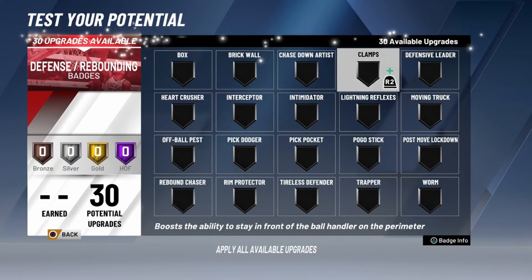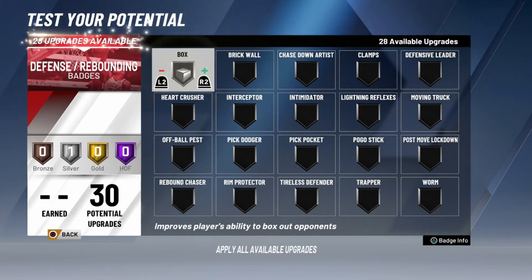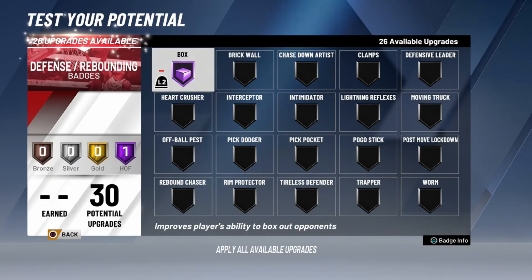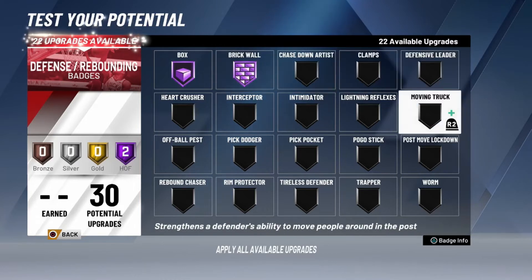Now this right here is the most important thing — the badges. The first thing I recommend putting on Hall of Fame is Box Out. You want to be able to box out your opponents — you're a center, you don't want to be weak. Next thing I recommend maxing out is Brick Wall at Hall of Fame. You want to set big body screens, get rebounds — that's just how it works.